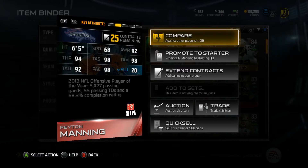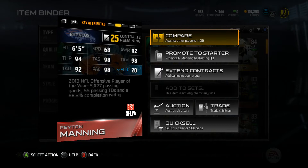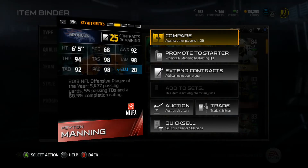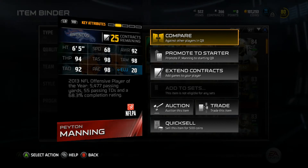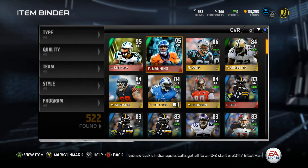So right here you've got Peyton Manning. Great head, 6 throw, 6 speed — it's okay, not too bad. 94 throw power, 98 throw short, 98 throw mid, 92 throw deep, and play action at 92. Six foot five.